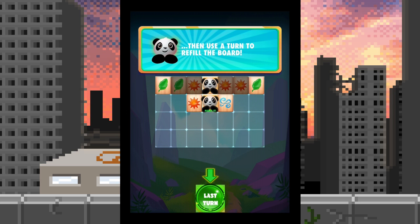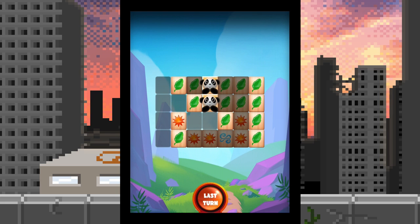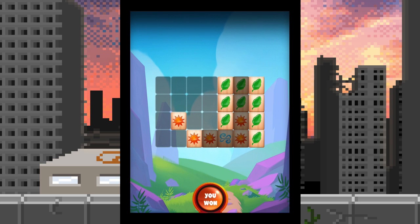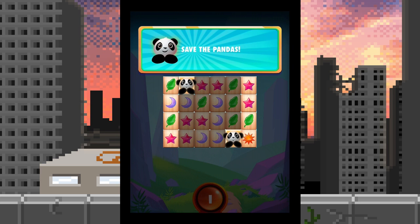There isn't — wait, there still is. Then use a turn to refill the board. So we use a turn and now we get going again. Some of them are grayed out so you can't use those. They have to be essentially adjacent and then they become free. Now that leaf is free — they're already free! So you don't have to clear the whole board, you just have to free the pandas.